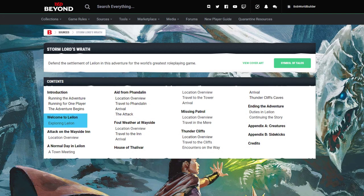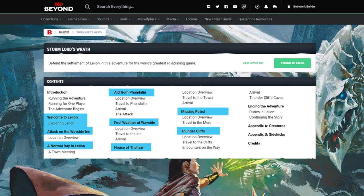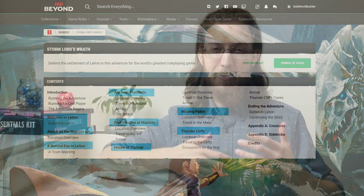Continuing our Dragon of Icespire Peak DM Guide series — full playlist linked in the description — we're diving into Stormlord's Wrath, the level 7 to 9 expansion adventure available for free with the download codes inside the D&D Essentials Kit box set, or on D&D Beyond for only $4.99! We'll start with some background on Leilang, the Sword Coast town where these adventures take place, then walk through each of the seven quests, highlighting the coolest parts and the few things you should probably change! Use the timestamps below to skip around, and comment below with your tips, questions, and awesome stories from playing this adventure!